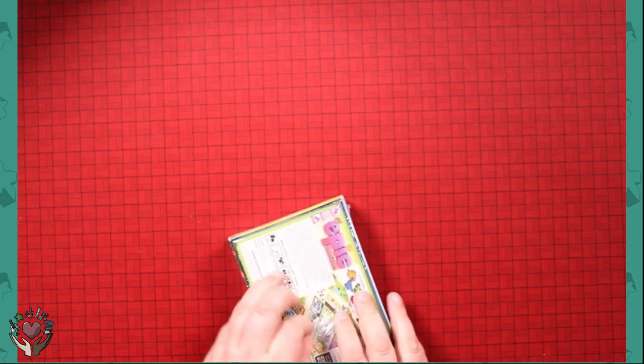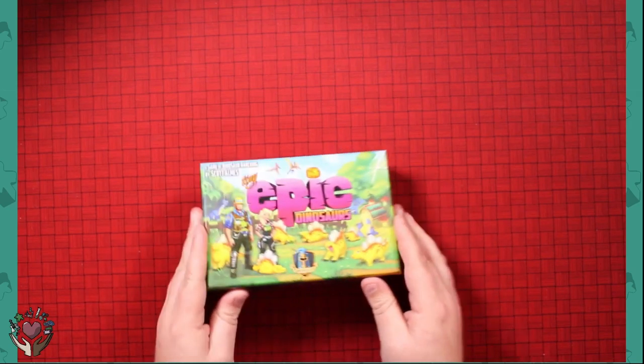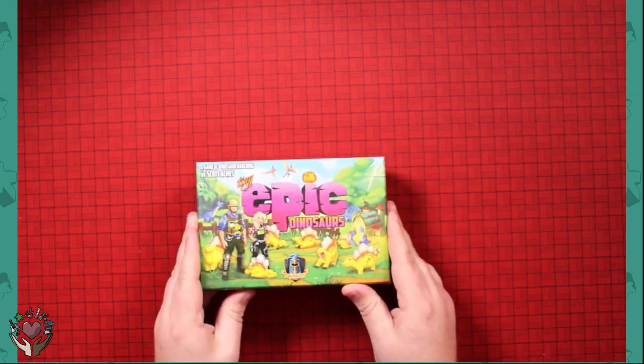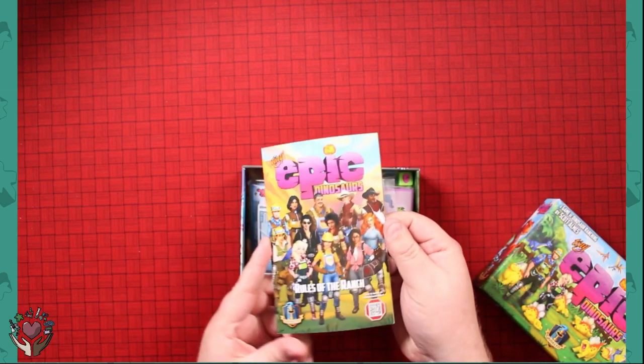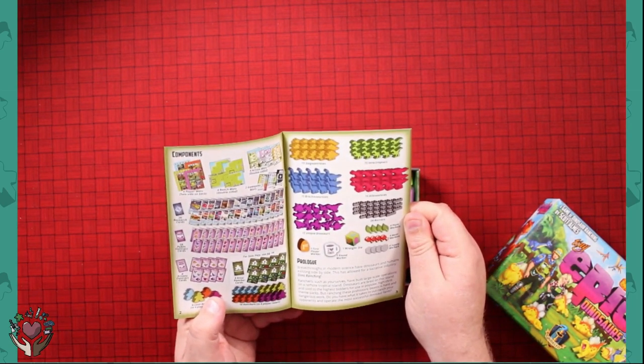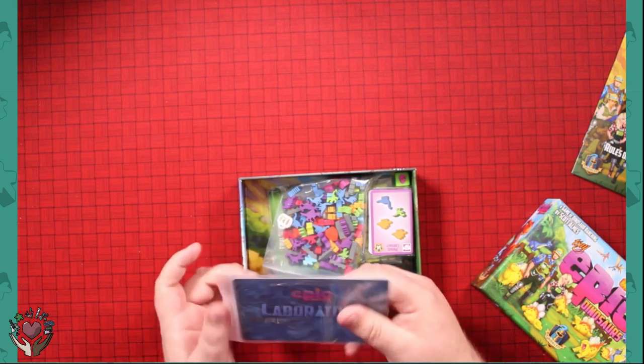See if I can get into the plastic. One thing I like about Tiny Epic Games is there's a lot in the box. It's tight in there. Rulebook. That's a lot of components.